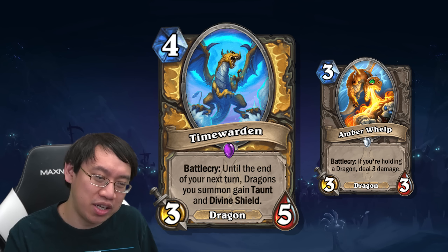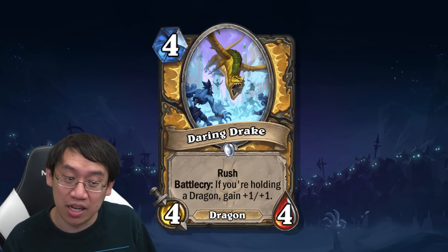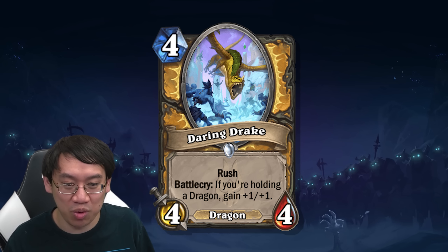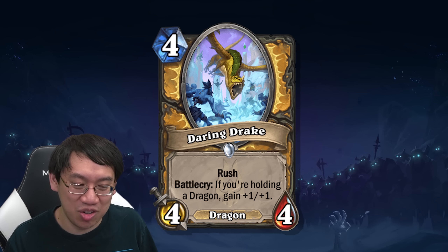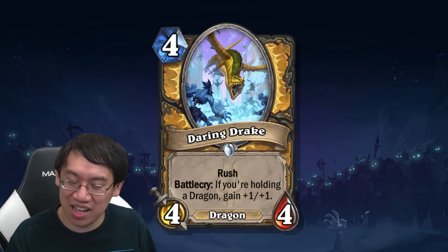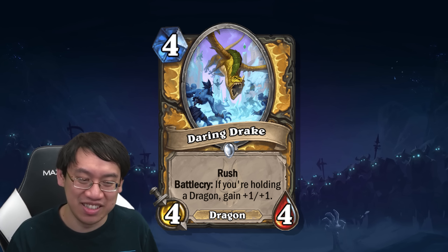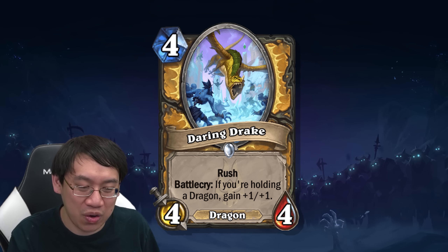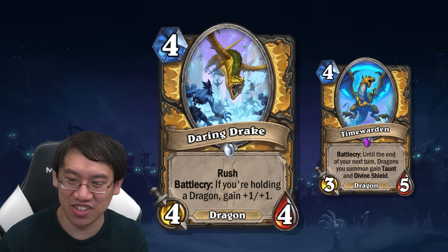With Time Warden, you play it and then want to drop another dragon. Perhaps that makes Daring Drake look better — Daring Drake is a 4-mana 4/4 dragon with rush. Battlecry: if you're holding a dragon, gain +1/+1, so it maxes out as a 4-mana 5/5 with rush. Before we laugh at that, perhaps in playtesting it was found that combined with taunt and divine shield it was too powerful.